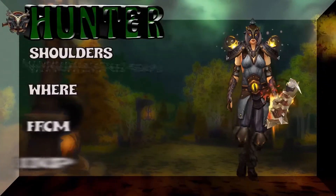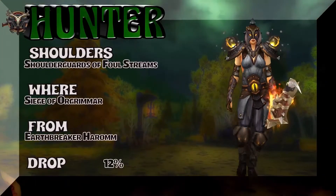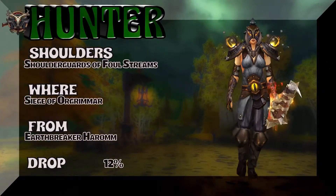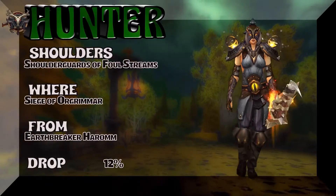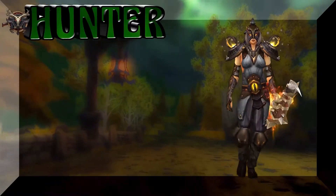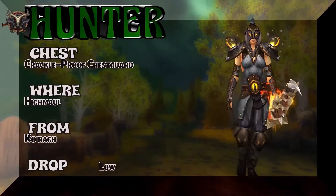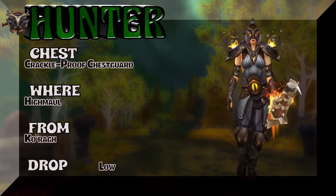Here's an earthy brown-gray tone that works for hunters. The shoulder guards are from a shaman tier set, but hunters can pick up that part — it definitely works. I really like the way that looks. The chest piece is the Crackle-Proof Chestguard.